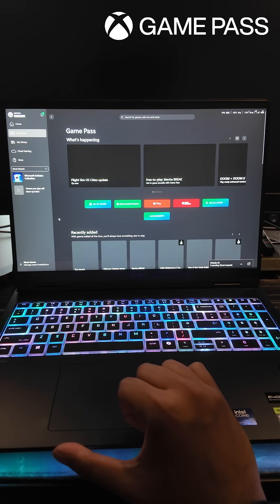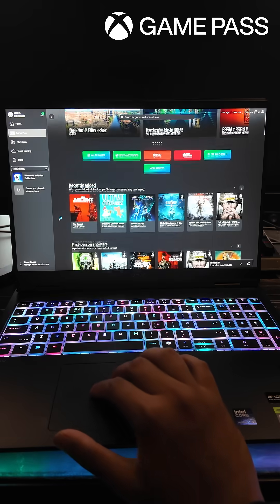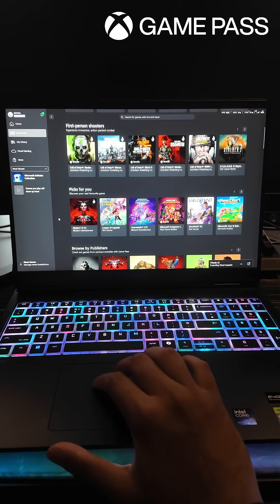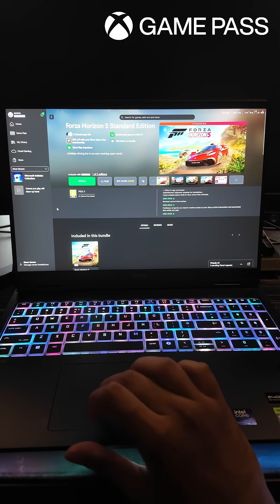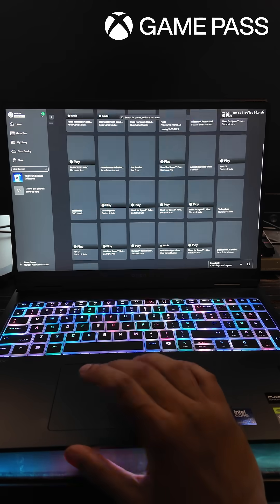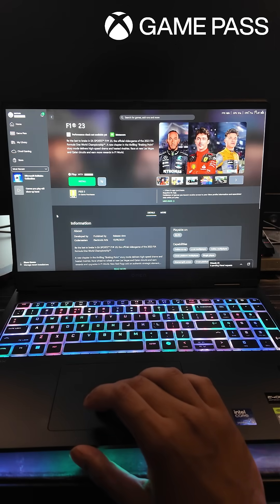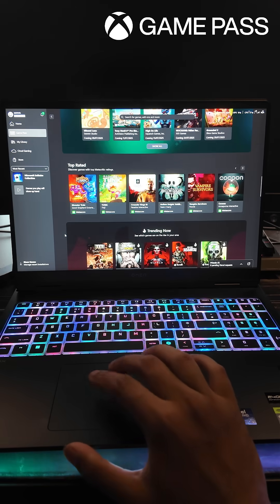And if I open up the Xbox app, you've got the ability to get Xbox Game Pass directly on this, meaning it's never been easier to discover your next favorite game. Now we're all motorsport fans here, so you could play Forza Horizon 5, EA Sports WRC, or even some of the EA F1 games are on here, along with hundreds of other PC games on the Omen Max 16 with Xbox Game Pass.